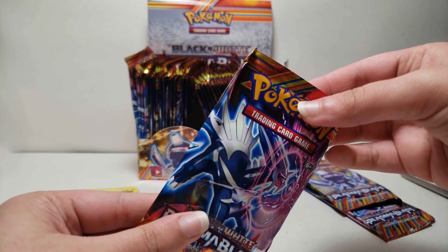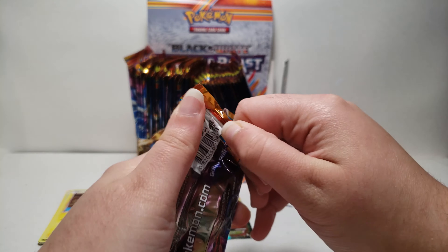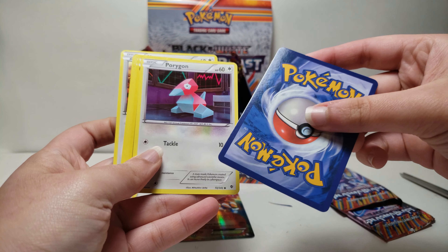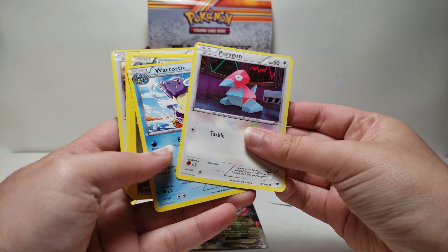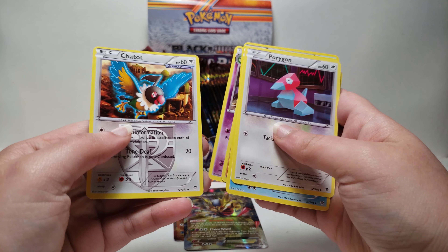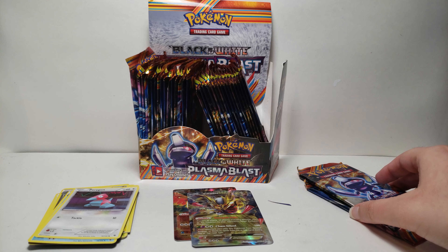Then we have a Dialga pack right over here. These are like cheap plastics that are kind of hard to open. In this one it's the other way — we have a Giratina EX, that's our rare card. Then we have Porygon, War Turtle, Fraxure, Silver Bangle, Blastoise, Machop, Duosion, and Chatta. So it looks like in each pack you get one EX and a few regular cards.